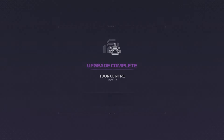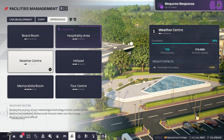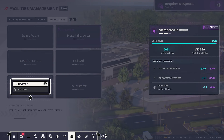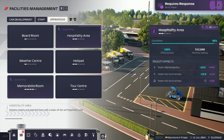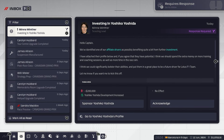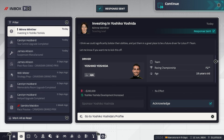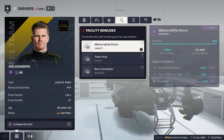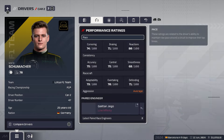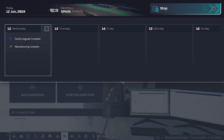We have got a facility upgrade incoming - the tour centre has been upgraded, which increases our team marketability. Let's get the memorabilia room upgraded as well, just so that we can have as good a mentality as possible. Investing in Yokosho Yoshida - I don't think there's really any point in that because they're pretty awful anyway. Can we renew the contract of Hulkenberg yet? Not just yet. What about Schumacher? Nope. A little bit annoying.